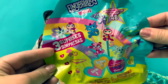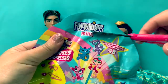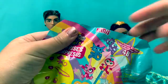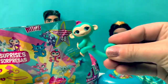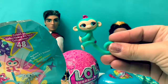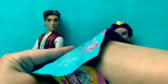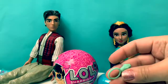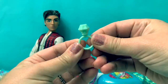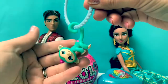It says three surprises — three surprises. What's inside? How cute! Here's our little monkey. What else is in here? Here's a little ring and a bracelet.